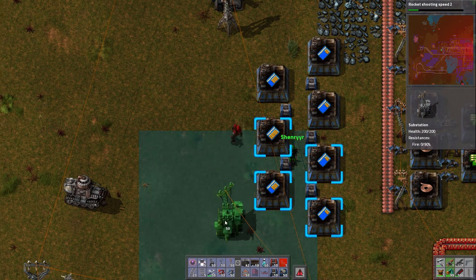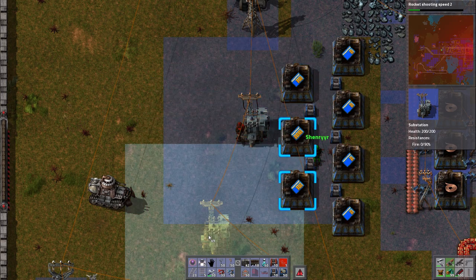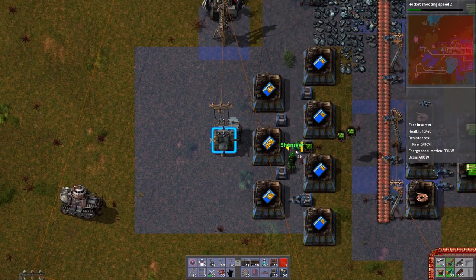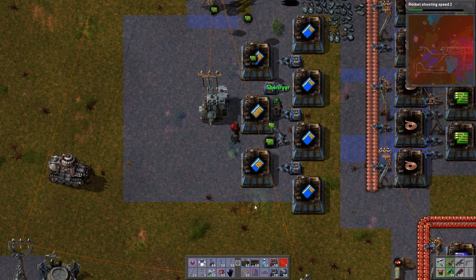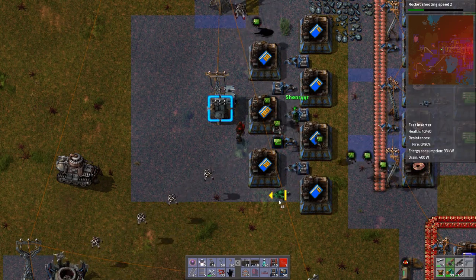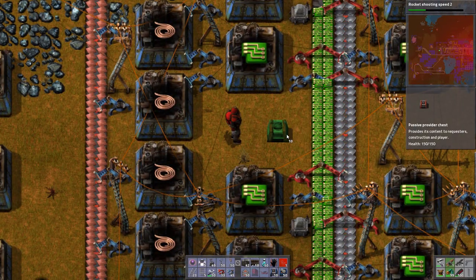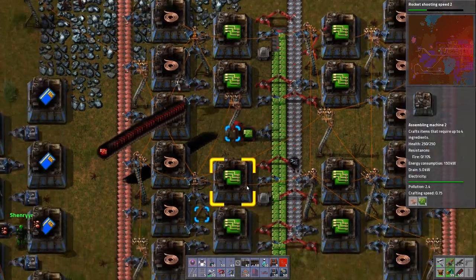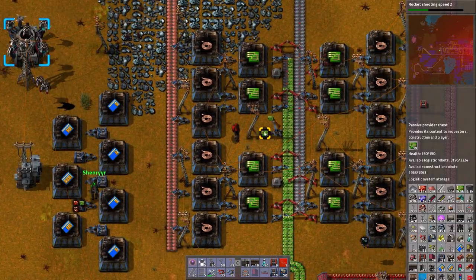We're going to have requester chests pick up green and red circuits for the level 1 speed modules, because that's all they need. The level 2s need processor units plus level 1s and reds. So we'll have these requester chests pick up the modules they need so the factories can start producing. Given where we're building this, I'm going to make a small provider chest that runs off this line of circuits, so it'll be a little bit faster — the robots will be closer and able to pick up the green circuits from this point.